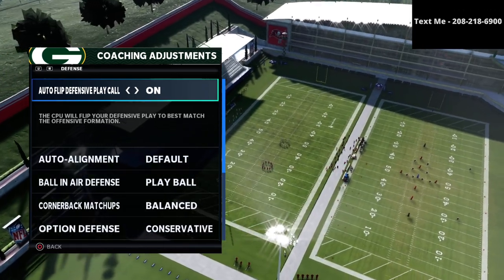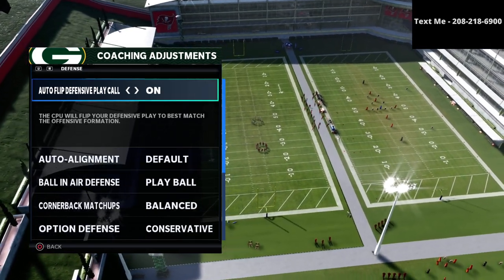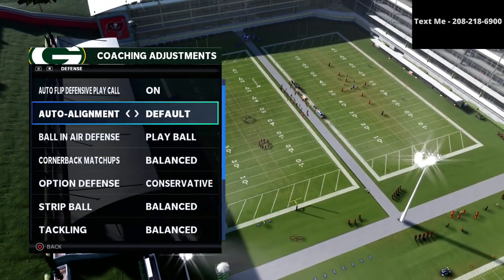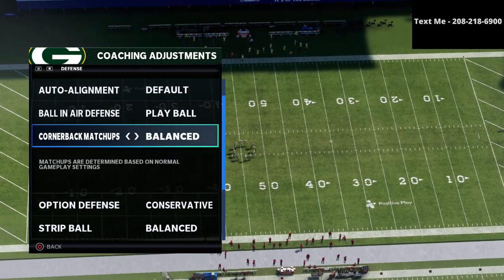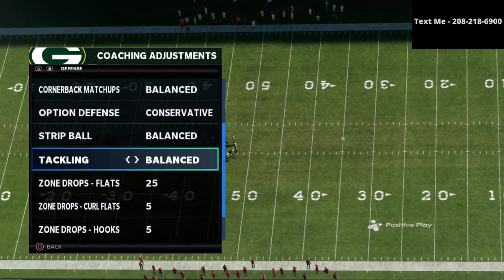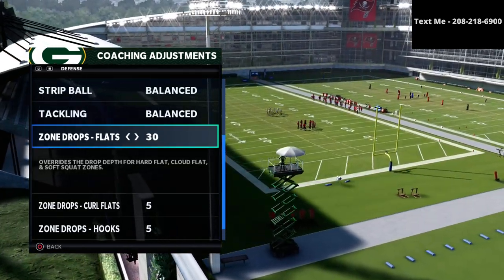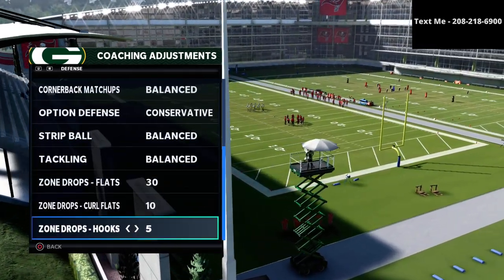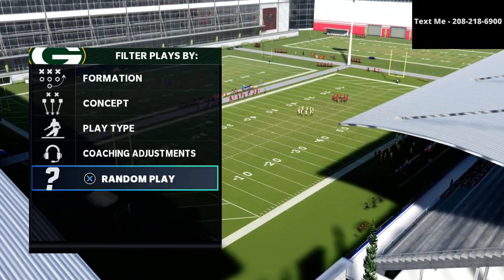The first step is your coaching adjustments. I'd recommend auto flip set to on, auto alignment set to default, ball near defense to play ball, cornerback matchups on balance, option defense on conservative, strip ball and tackling on balance. And here's the real trick: put your flats on 30, your curl flats on 10 yards, and your hook curls on 5.